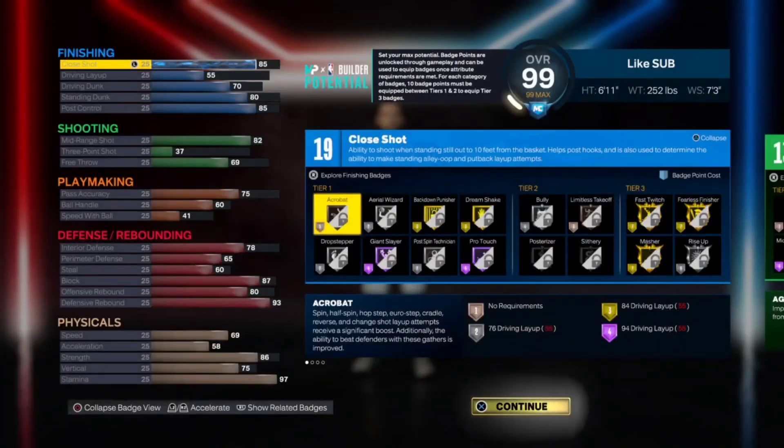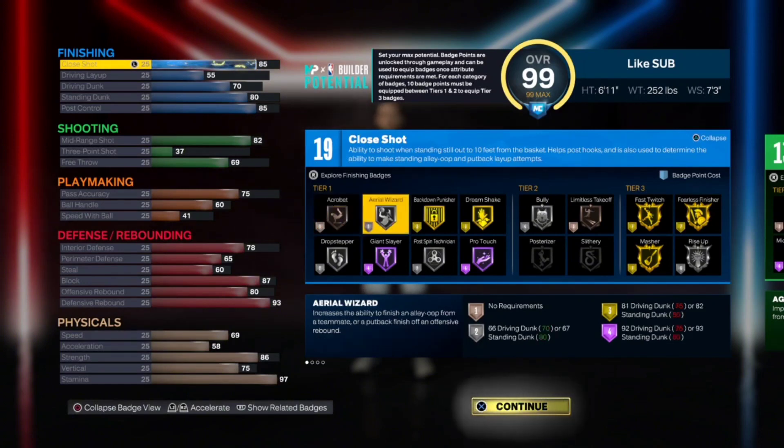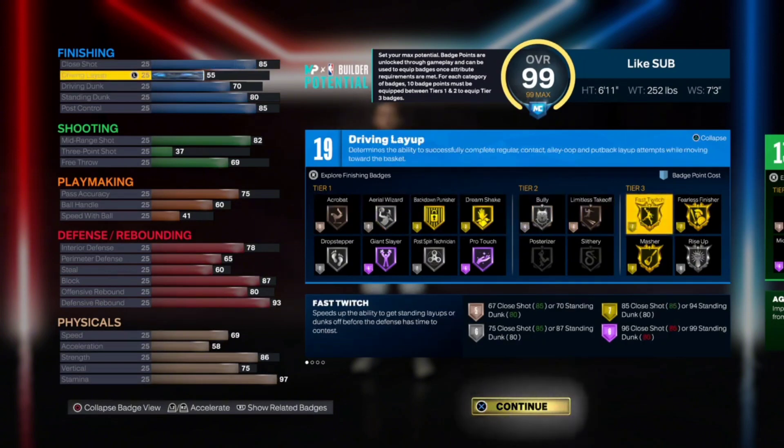For the finishing aspect of it, this is my representation of it, so do not flame me saying this is not how he is — this is just what I'm thinking to kind of help in the game. We got an 85 close shot to get that gold fast twitch, really good. 55 on the layup, 70 driving dunk, 80 standing dunk to give you the contacts, and then 85 post control. I had to make this build viable for park and stuff like that, so the finishing aspects might not be perfect or a little exaggerated, but that's what I did.